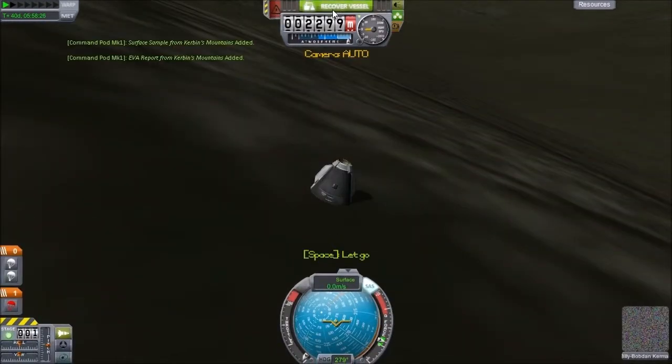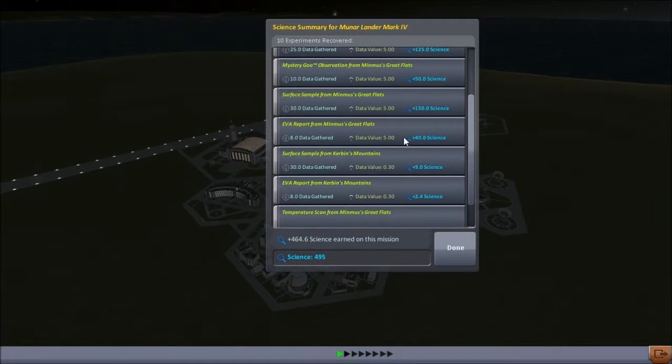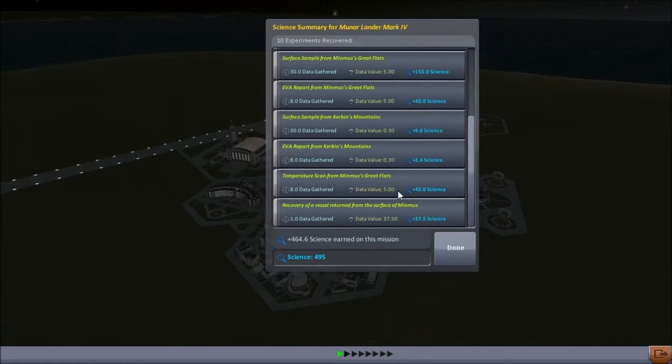So let's grab the board and we'll recover the vessel. How much science did we get from that? 464 science — that's not bad at all! So what did we get? Crew report from Kerbin's Mountains. Mystery goo observation while in space high above Minmus. Material study from Minmus' Great Flats — worth quite a bit. Mystery goo observation from Minmus' Great Flats, worth 50 science. Surface sample from Minmus' Great Flats, 150 science — that brought in a lot of data. EVA report from Minmus' Great Flats, 40 science. Surface sample from Kerbin's Mountains, 9 science. EVA report from Kerbin's Mountains, 9 science. Temperature scan from Minmus' Great Flats, 40 science. And recovery of a vessel returned from the surface of Minmus, worth 37 and a half science.